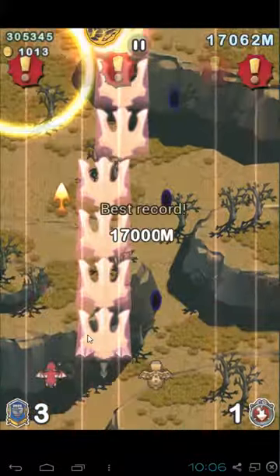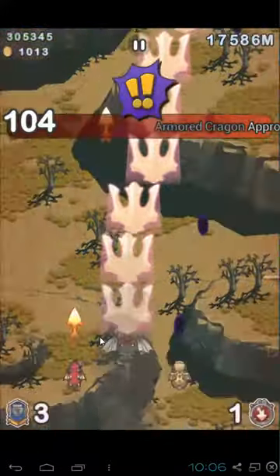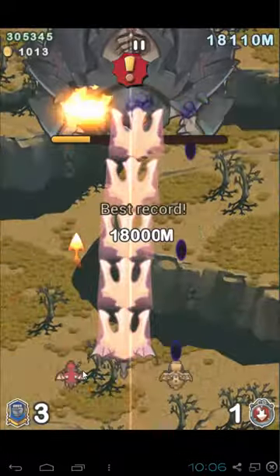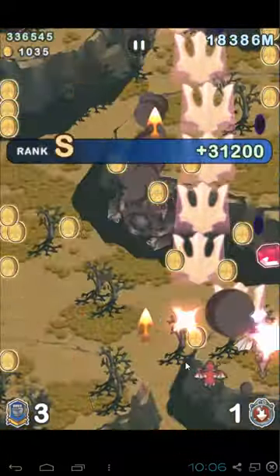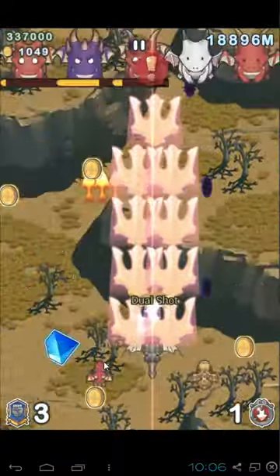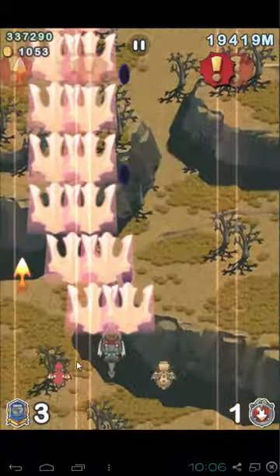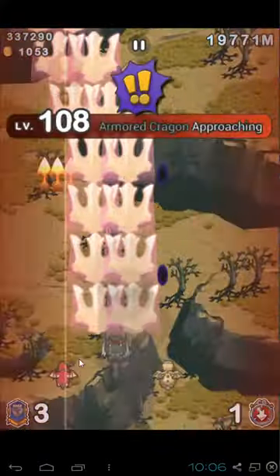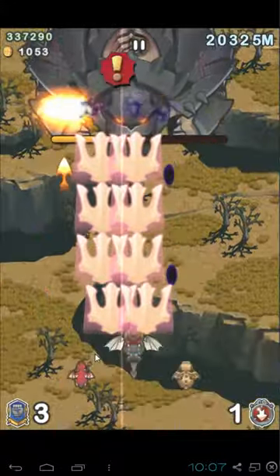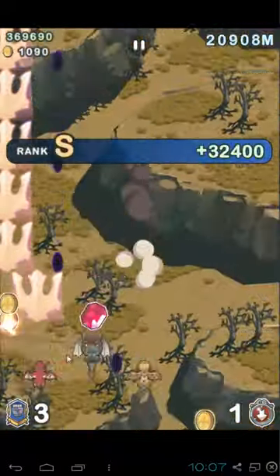From level 100 onward, the boss will be much tougher and will also shoot 6 bullets, so you must be careful. Even the purple dragon will still die for my side pet, the side dragon. I really hate the armor boss — it is very tough.